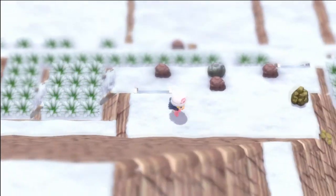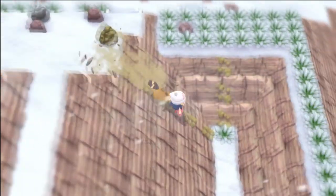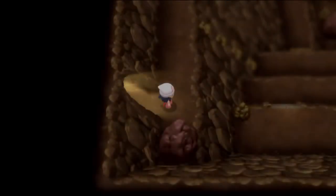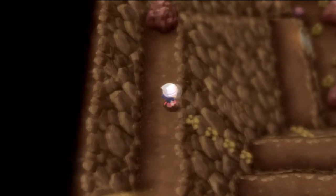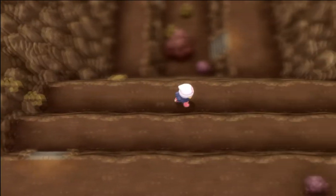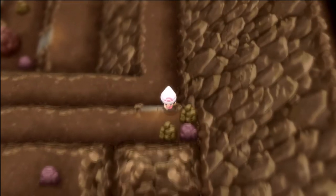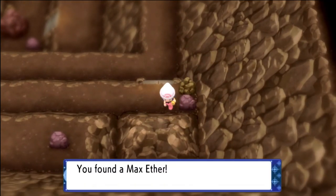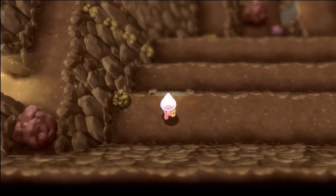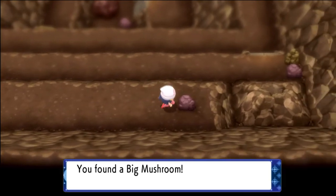Continue all the way over to the right where you can see this area where you rock climb — this is the pit we were in earlier. This time we're going to go in the cave. This room is like a giant toilet bowl flush spiral sort of thing. We're going to come over here first, rock smash this to grab this max ether. And there's another item over here on this rock just above us — it is a big mushroom.